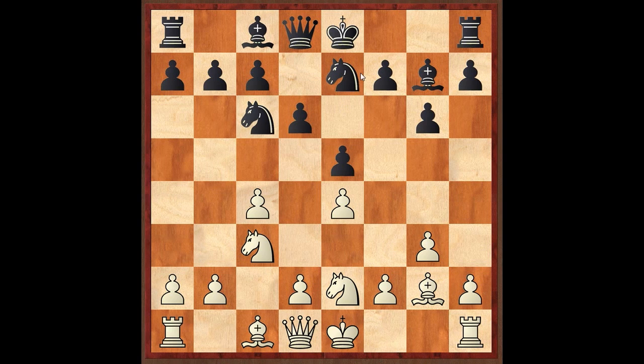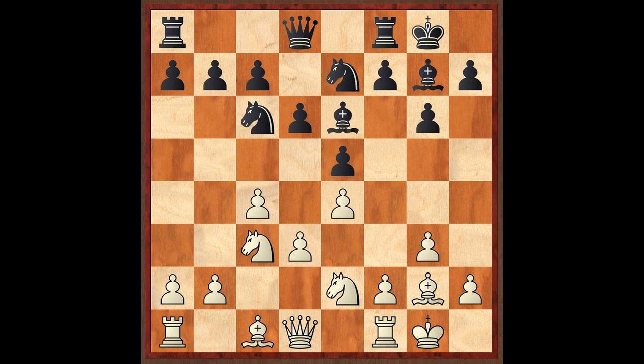Black responds Knight E7. Black can play the knight on E7 or F6 in these lines — on F6, again, it would have to move to play F5. But the real reason black plays Knight E7 is to more often than not capture on F5 with the knight. It also supports the D4 square so white can't plunk a knight on D4 without it being taken and messing up his pawns.